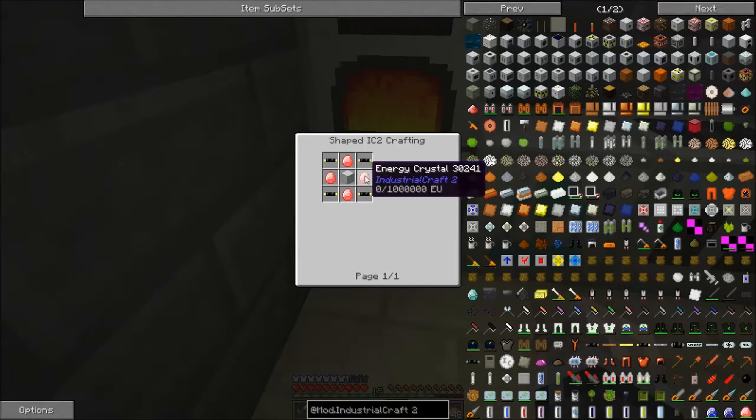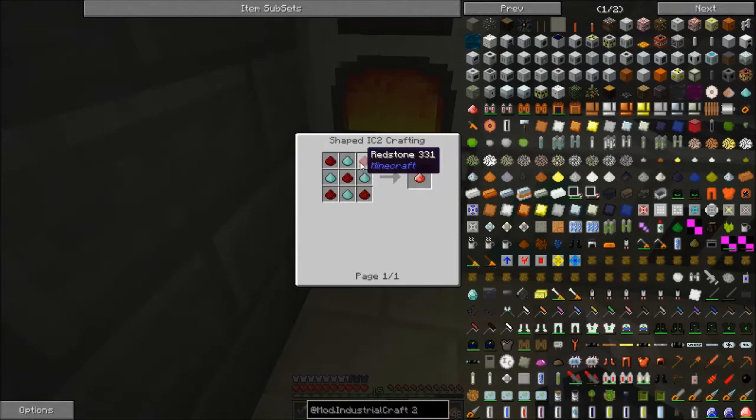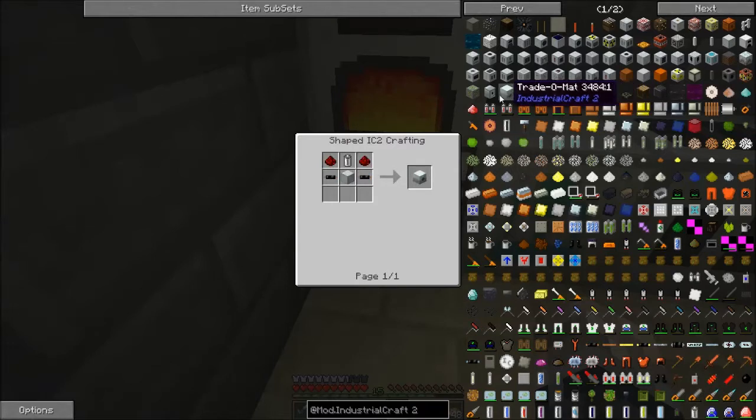So we're going to need some gold cables, which I do not have a lot of, and some diamond dust. So we might need a base right-up. We might leave that for the moment.